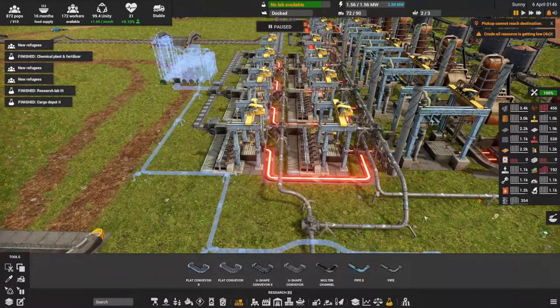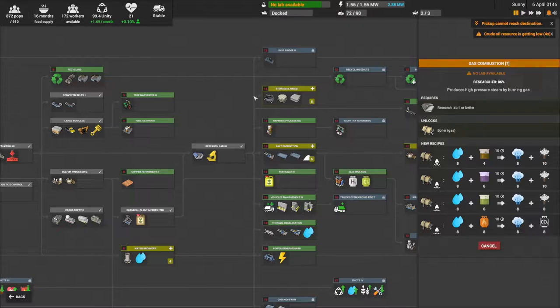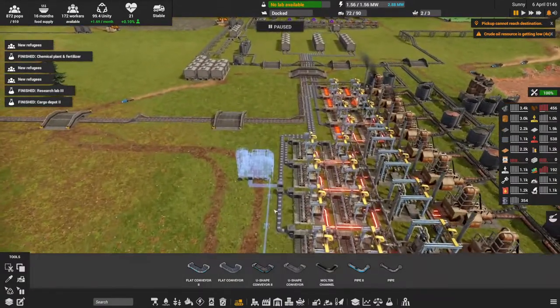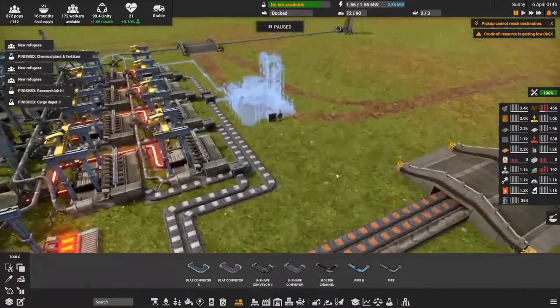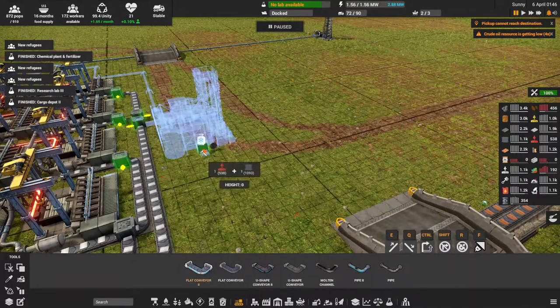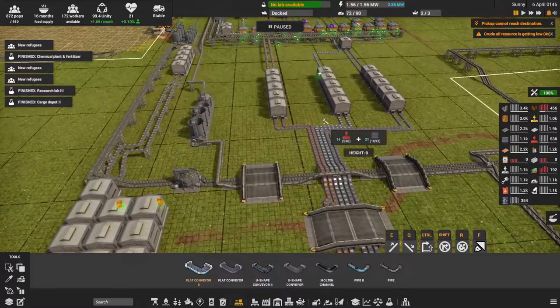Another thing I was researching is the large storage. The tier two storage has 360 storage capacity, but the tier three is 2160 — a huge amount, which is going to be great for upgrades. That'll get us our steel, and we output the liquid nitrogen — it's actually an item form — so let me tie it in over here.